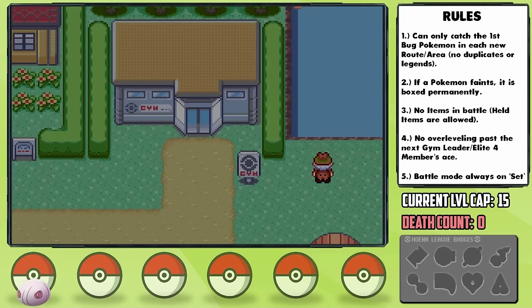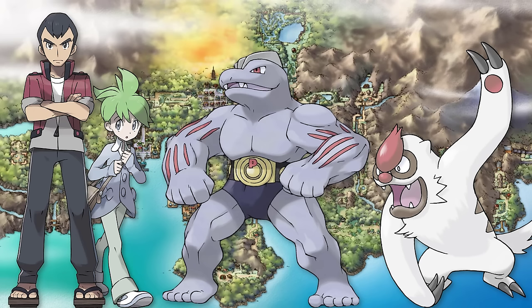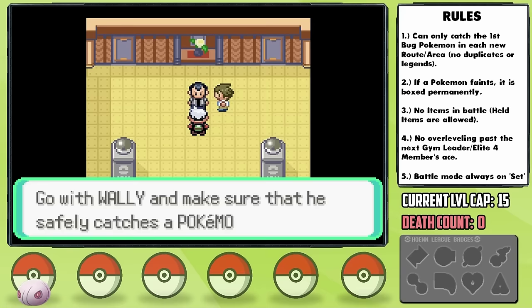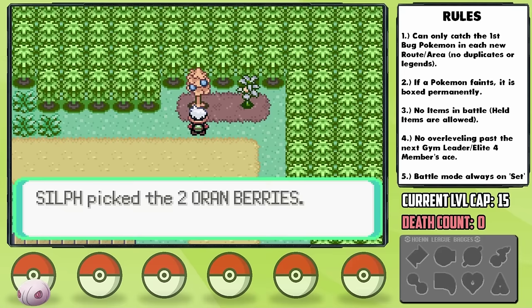We eventually arrive in Petalburg City, where I realize what a mess our family situation is. We've got our real dad, who is currently acting as more of a dad to Wally, then we've got our stepdad Machoke who our mom evidently left, and now we've got a stepdad Vigoroth after having just moved from another region. Also, poor Wally decides his best course of action is to catch a Psychic-type when we're gonna have a mono-bug team. Yikes.